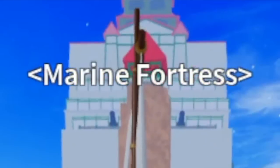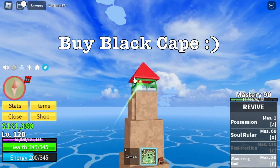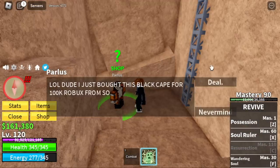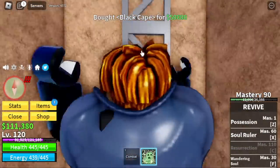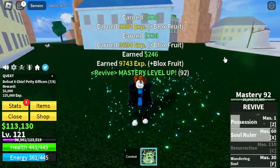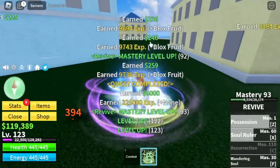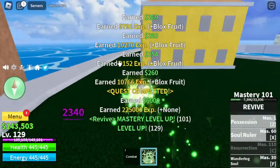Next island is the Marine Fortress. Before grinding, make sure to buy the Black Cape located in the tower — it costs 50,000 bellies. After that, go straight to the Chief Petty Officers. By killing just one or finishing one quest, you level up three times, so make sure to keep defeating these mobs. Do this until level 130.